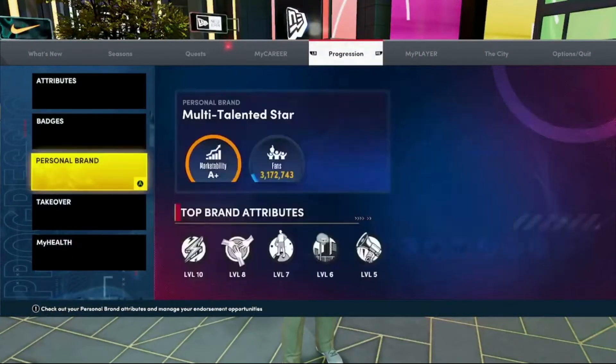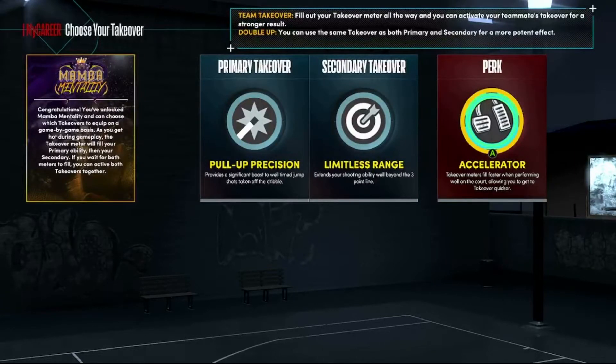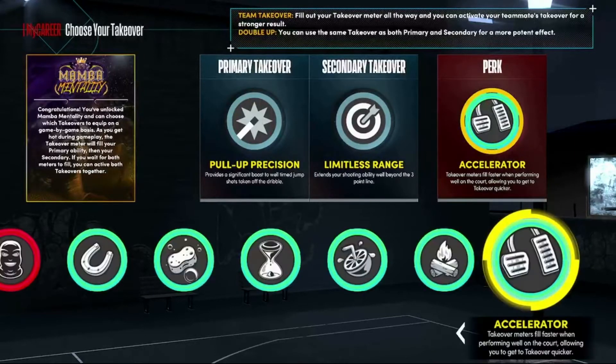In 2K22 Next Gen City, if you press Start and go to Progression and scroll down to Takeover, you can see I have the Mamba Mentality badge. It says it on the left, and on the right you can see I also get a perk for my takeover.